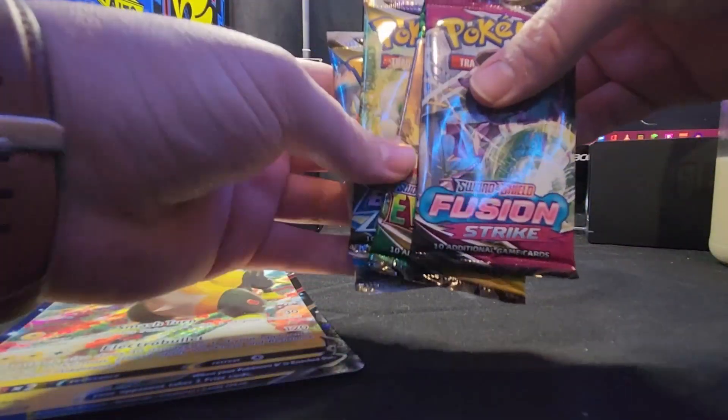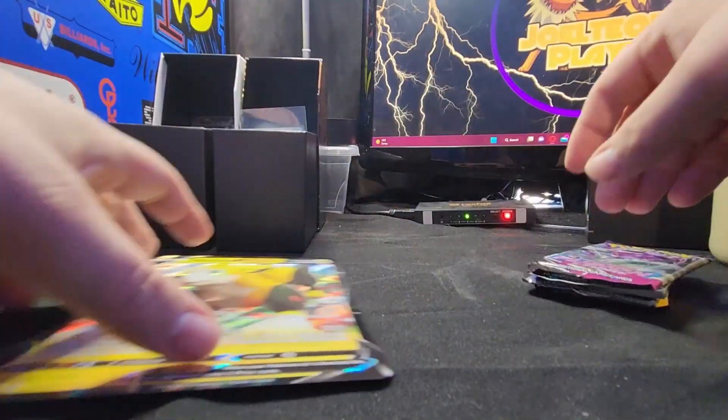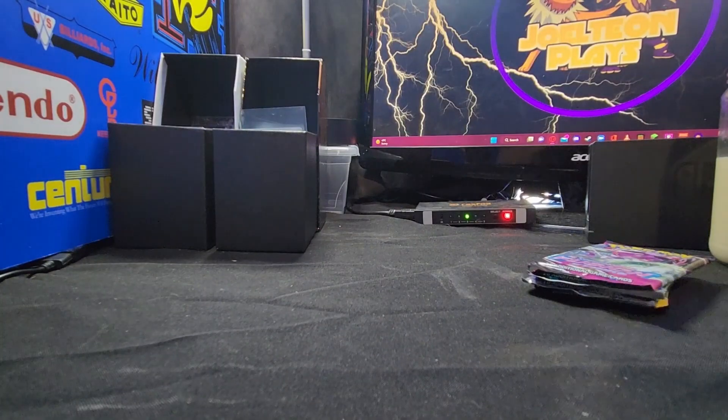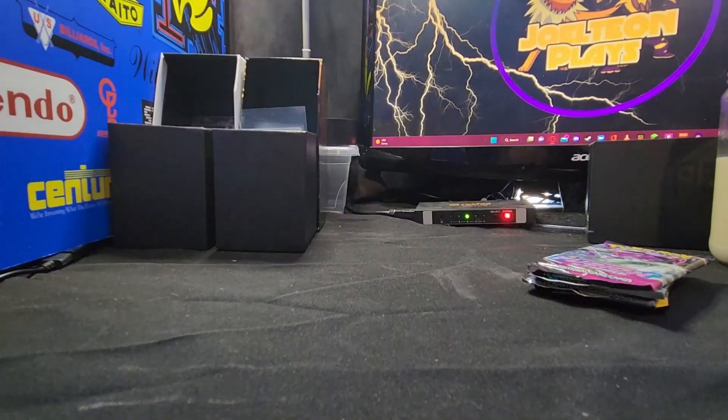Alright, so this box includes a Fusion Strike pack, one Evolving Skies pack, and two Brilliant Stars packs. We also get the Bolton V jumbo card in this box, a Wooloo promo, and then we also get a Bolton promo.